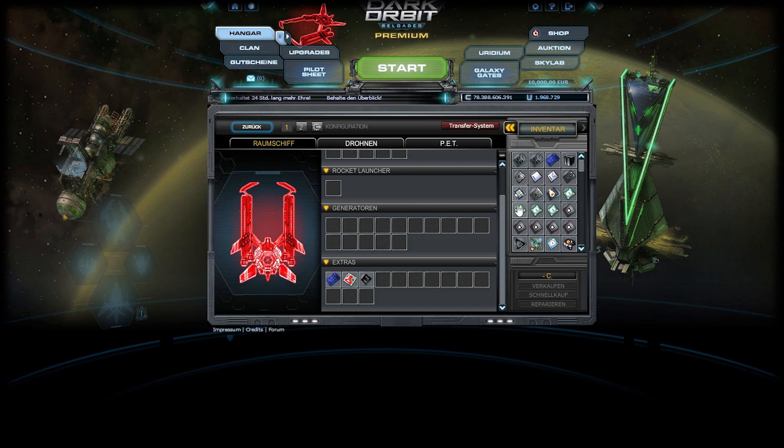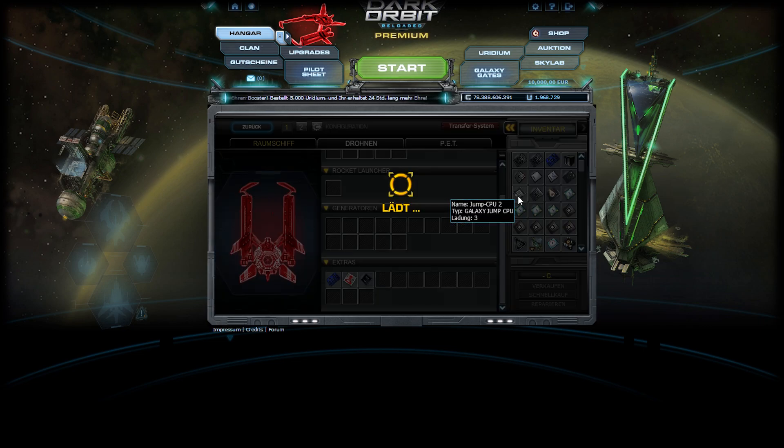For example, the Jump CPU 2 you put on your speed config, and the advanced Jump CPU you put on your slow config. Because when you run against opponents in a linear speed config, you are not going to use it on your slow config. So it makes more sense to jump in peace with your slow config. Put the advanced Jump CPU in your slow, and the Jump CPU 2 or 1 on your speed config.